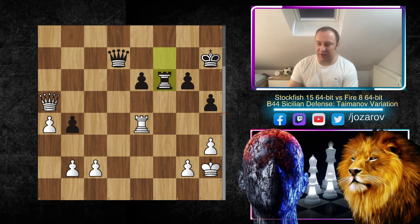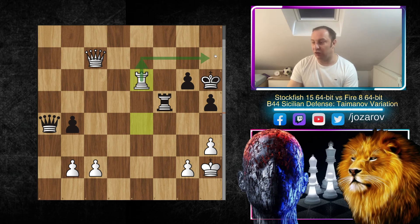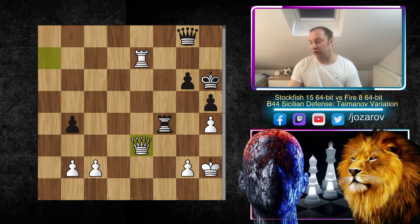Bishop to e4, Rook to e4, and here the Fire engine found a beautiful way to defend — but it's not working. Stockfish plays Queen to c5, not allowing the queen to come to d4. Rook to f5, Queen to b6, Queen takes a4, and now Stockfish first delivers a check: Queen to h6, then Rook to e6 — Stockfish is building a battery on the seventh rank to deliver checkmate. After Queen to a8, Rook to e7 — the queen has to step back to defend h7. Then the beautiful move h4, not allowing the escape route for the king. King to g8, Queen to a7, Rook to f4, and after Queen to e3 in this position the Fire engine resigns.